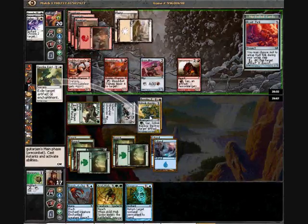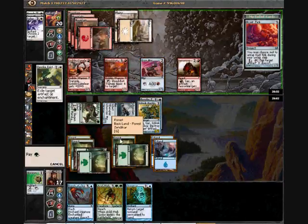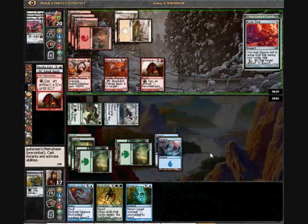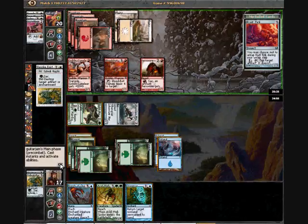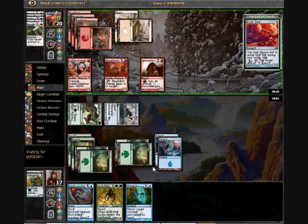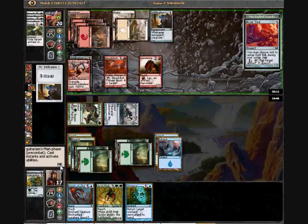Blinding Beam is awesome in original Mirrodin because not only did you get to stop them from attacking for a turn, you got to smack them — and then they couldn't attack again, and then you got to attack them again. Infiltration Lens — okay, that's perfectly alright. If he equips, that means I can Disperse his Fervor and he won't be able to replay it, which is quite nice.